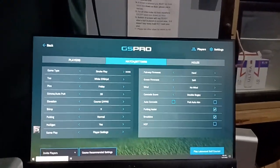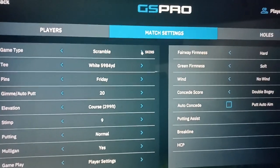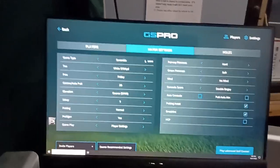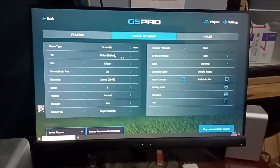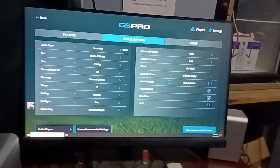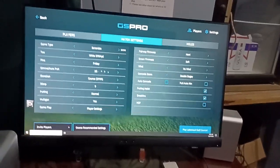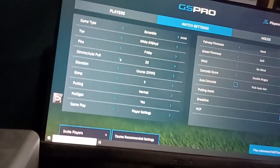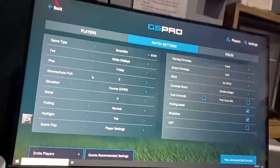Go to Match Settings. You have a couple of options: stroke play or scramble. If you're putting it on scramble, just make sure the two or four people are all selected on the same color — they can have different tees. Under Pins, leave it on default. For Gimme Autoputt: if it's set to 20, that means a 20-foot circle counts as a one-putt. You can adjust it — 20, 18, 16, 12, all the way down to 2. I recommend somewhere around 10.